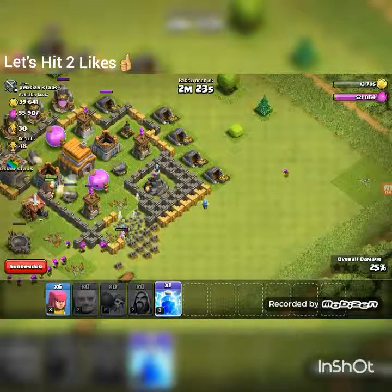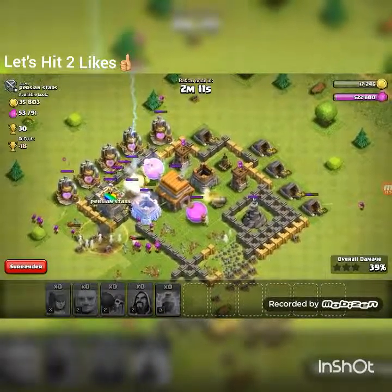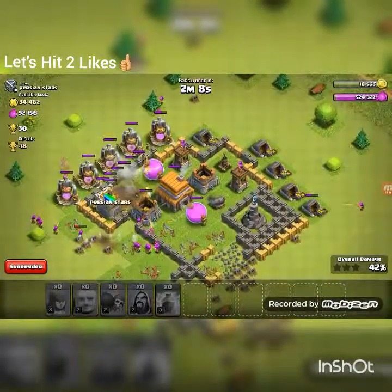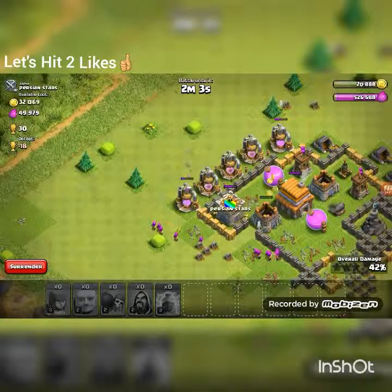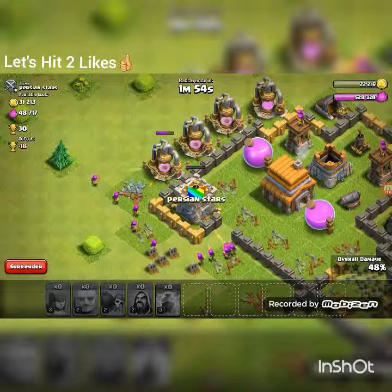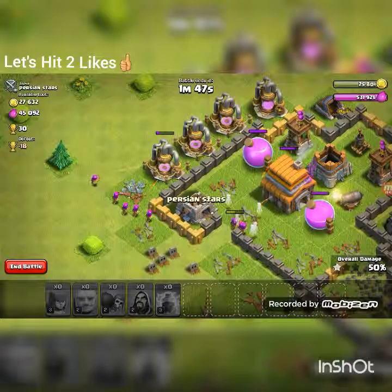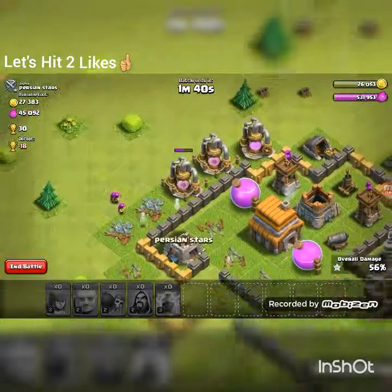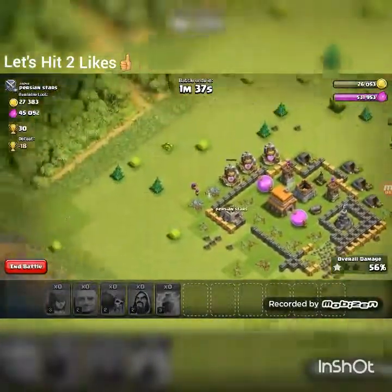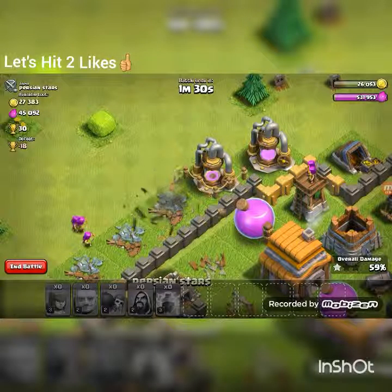Let's start our attack — throw one wall breaker, and another one. An archer, and throw another wall breaker. Let's start spamming in some giants. Wall breakers right there, then my archers, a wizard, and a wall breaker right there. Oh wait — my giants died already? No, that's a lie. I'll have one star so I can get 10 trophies.